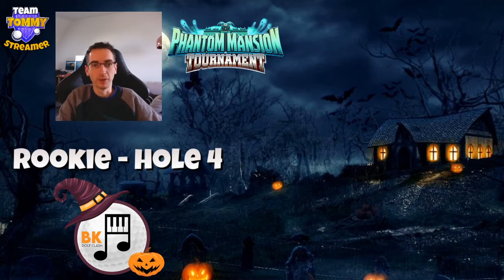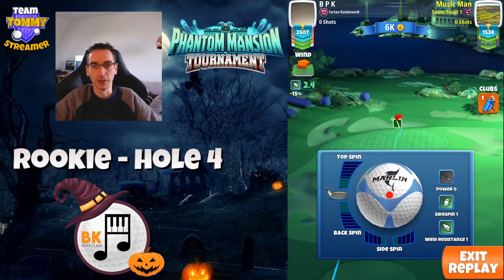Hi everybody, welcome to this video looking at a hole-in-one on hole four of the Phantom Mansion course from the front tee, equivalent to rookie division. This is an example from tour play, so the winds are not indicative of what we might get in the tournament, but to give you a good idea of how you might want to approach the hole.